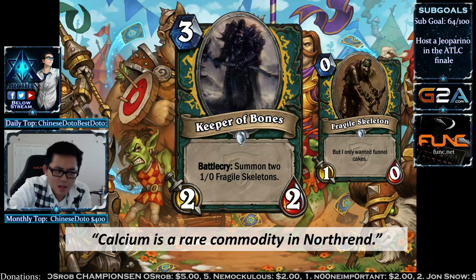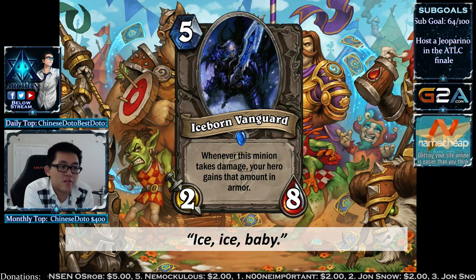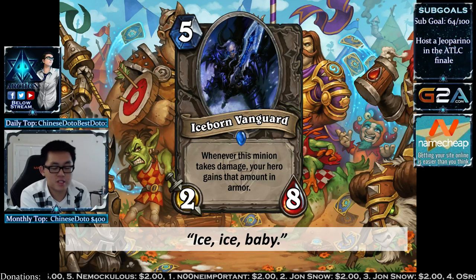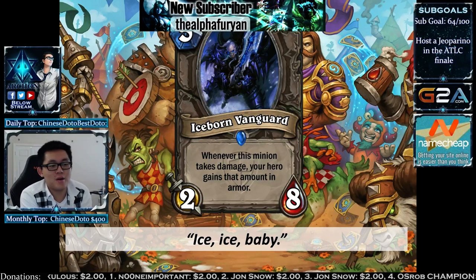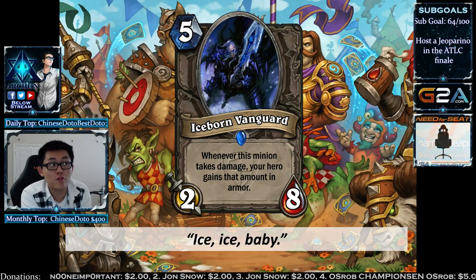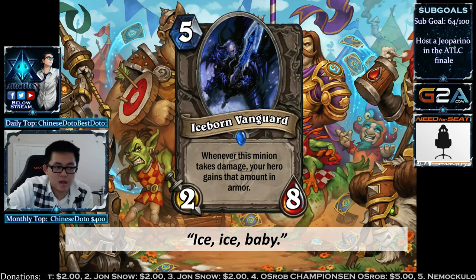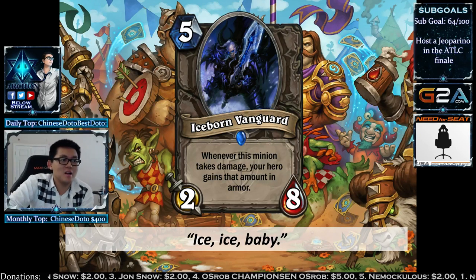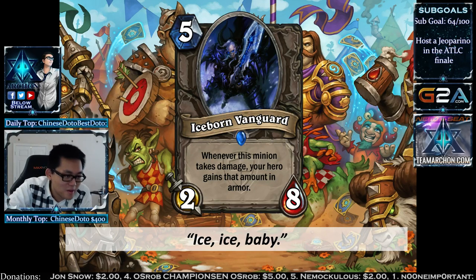On to rare cards. The Iceborne Vanguard is a 5-mana card. Whenever this minion takes damage, your hero gains that amount in armor — a different type of Mistress of Pain where you gain armor instead. Like Wrathguard, it can go over the original health value. If your opponent somehow shield slams it for 50, you get 50 armor. It does have Taunt, so your opponent will have to trade into it a lot.